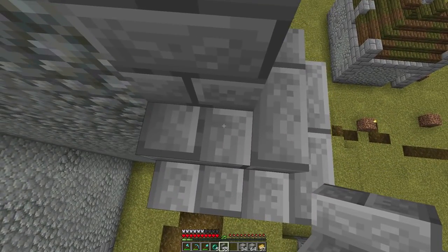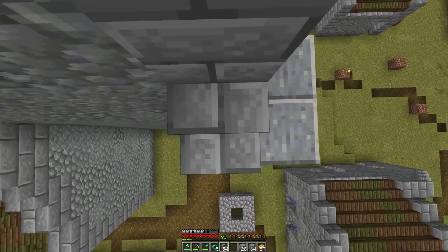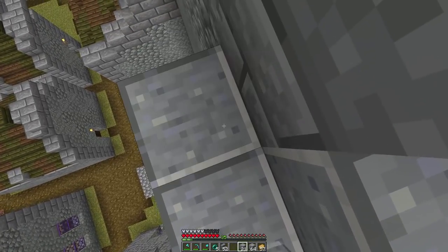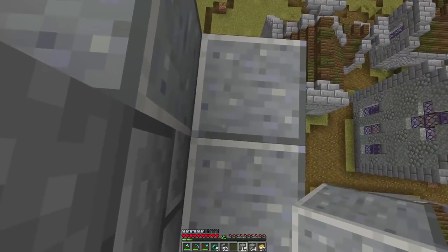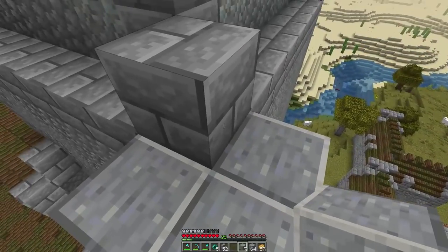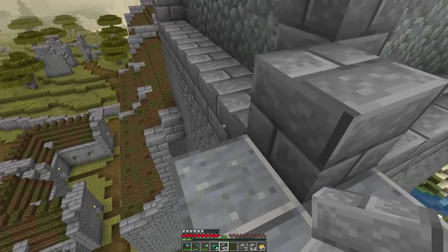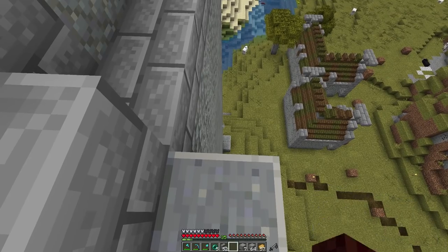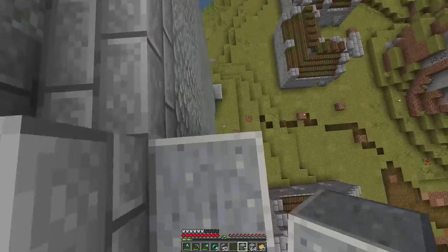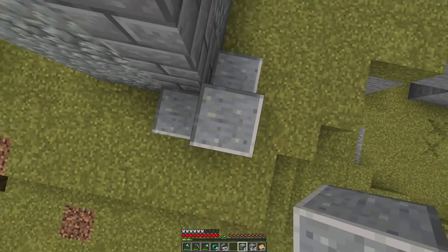We're building these sides up — we're doing this because it breaks up a very solid look. If this was just andesite all the way down it would feel very weird, but adding a couple stairs makes it a little bit better. There's one more group of stairs and then we're going andesite all the way up. Now comes the fun part — I think we should build our way up, do the bottom section then the top section.